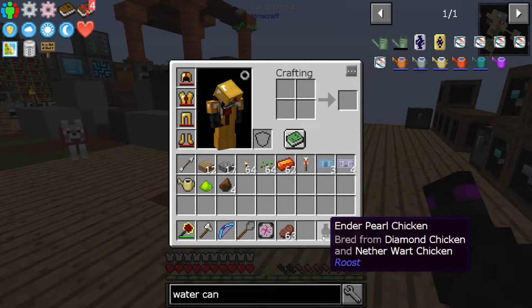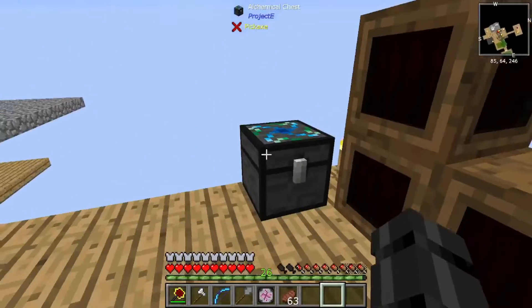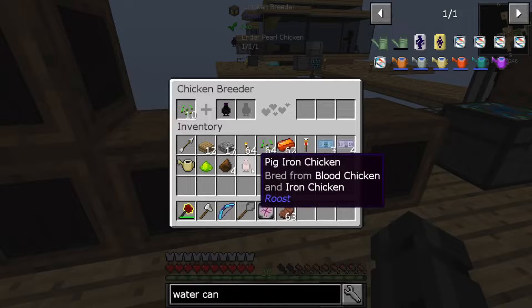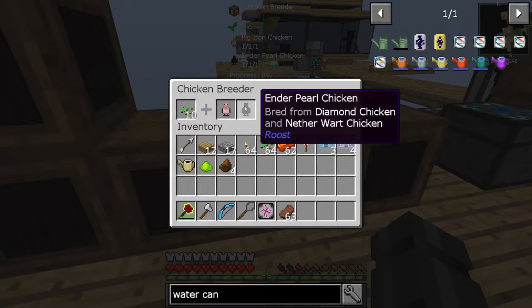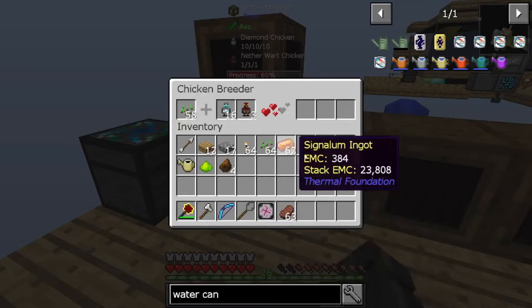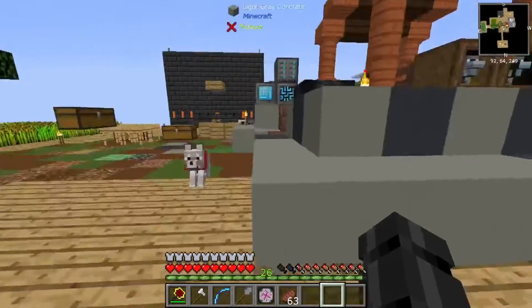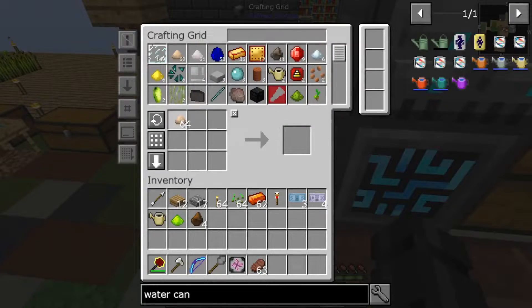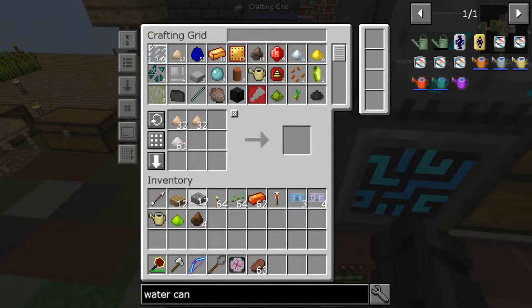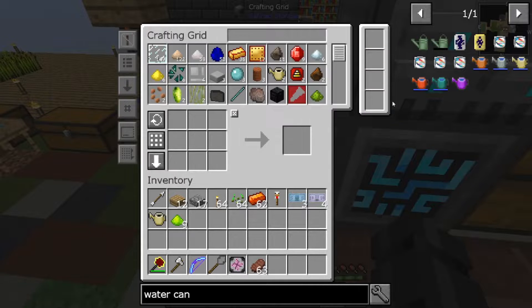We got some more rich slag and we got an enderpearl chicken. That means we can breed the enderpearl chicken with the pig iron chicken. There we go, now we just wait for these to breed up to get our draconium. I'm also going to have our 10-10-10 XP chicken. And let's make the slag - sawdust, niter, rich slag. Might as well make two of them.